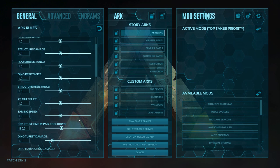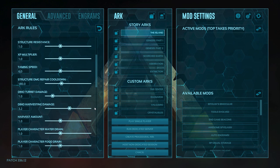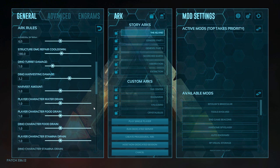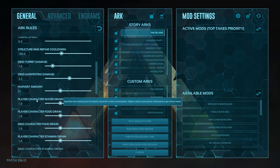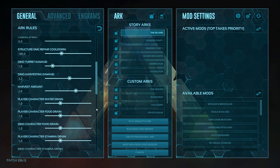Taming speed I'm going to take that up to 0.60, and the XP multiplier we're going to leave that at 1.0. Wildcard recently doubled the amount of XP you get so leaving it at default should be fine — the levels come across really quick. They've also doubled the amount that we harvest, but I'm going to take this up to 2.0. We don't take it any higher than that otherwise you'll be getting encumbered just from chopping down perhaps one tree, but 2.0 seems to be a very reasonable amount.